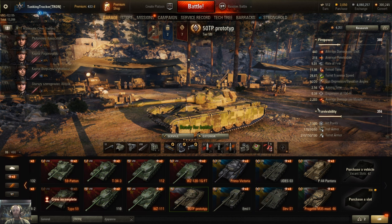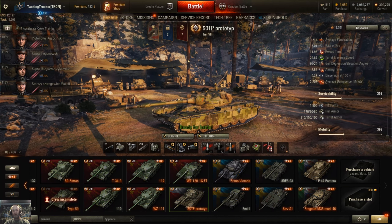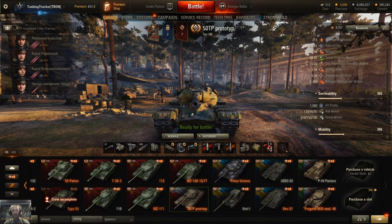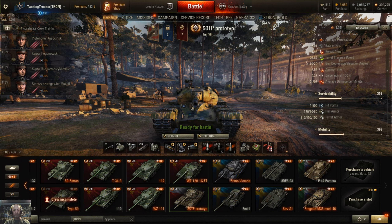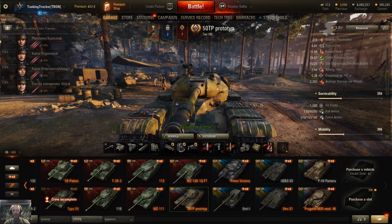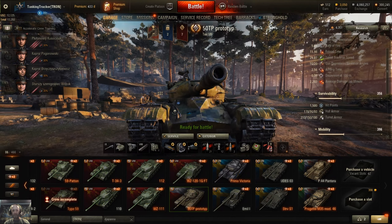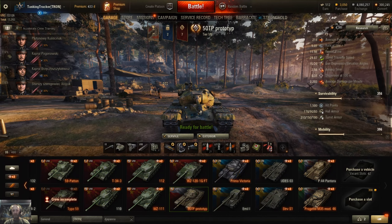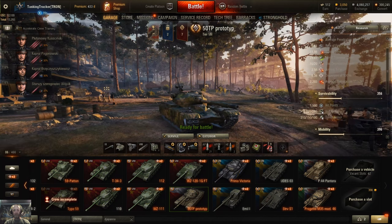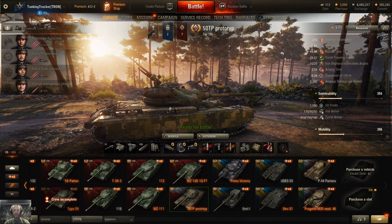Hull armor in the front is 170mm and 210mm on the turret. Getting into tier 10 matches, tier 9s and 10s can still go through the front of you — they might have a little trouble — but heat rounds will probably rip right through the front. And you know how in a tier 10 match everybody's slinging gold rounds. On the side you have 90mm on the hull, so you can do some good side scraping, and 150mm on the turret.